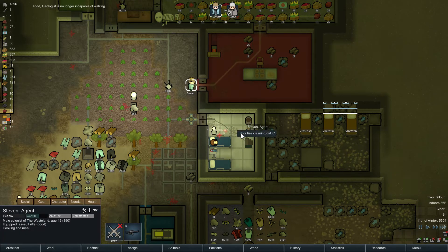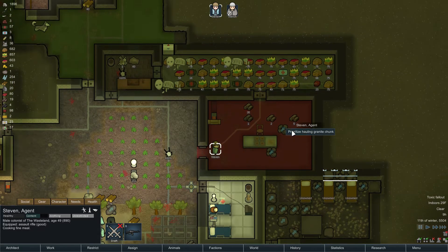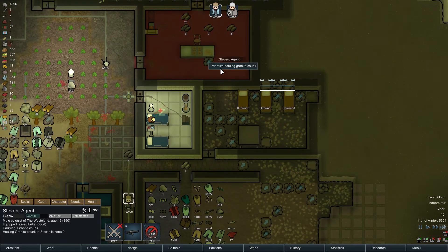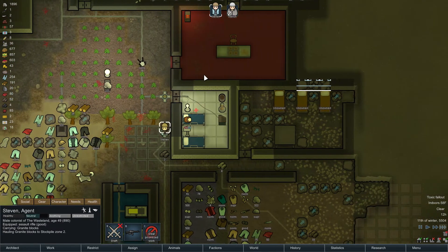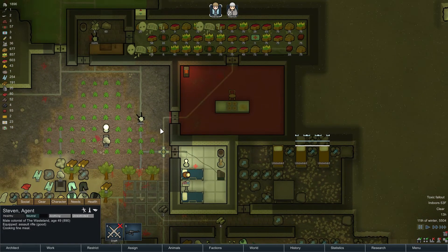Go ahead and clean this place up. Is that it? I thought I saw more dirt - there it is. Alright, get rid of these things. Haul the sandstone out of here, install this baby, and then get rid of that. There we go - we got ourselves a nice, spacious kitchen.